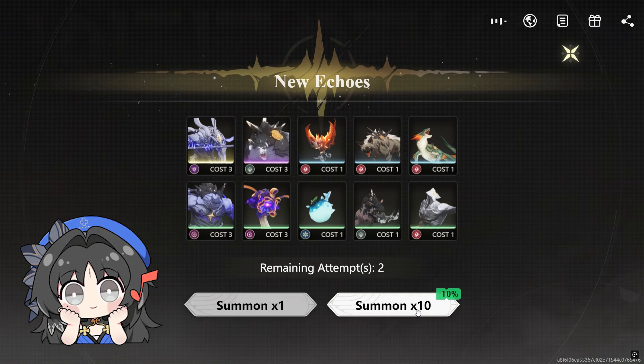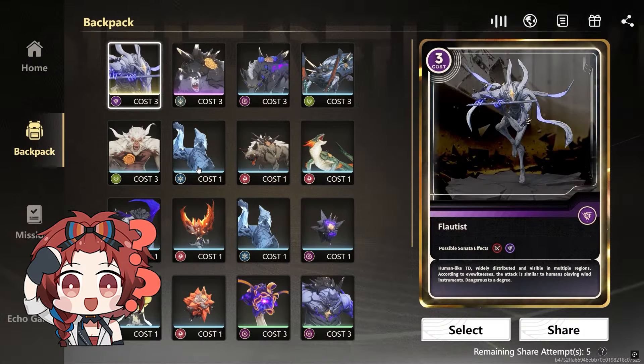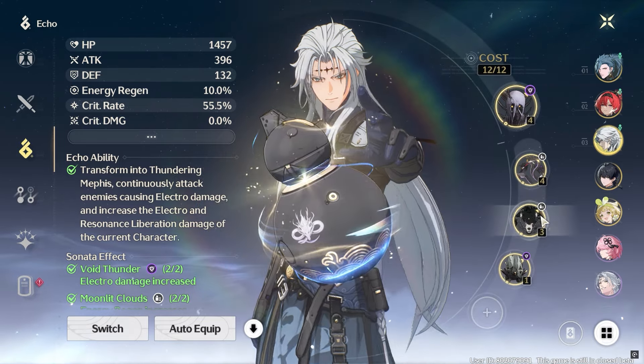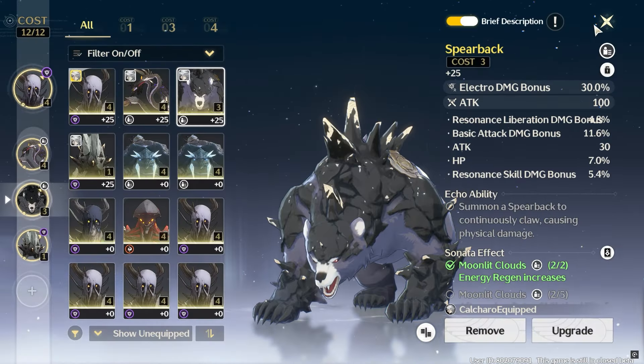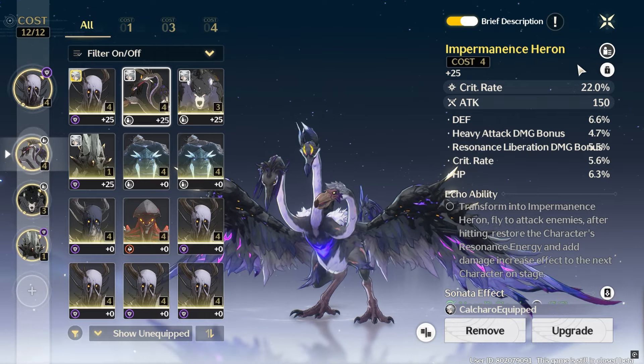How's your early Echo Summon, guys? Are you happy with it? Before we go into the details about this summon event, for our friends that still have no idea about Echoes and what they're used for — this is practically the character gear in Wuthering Waves, which you can equip to strengthen your characters. To build your characters, you need Echoes and put them on your character's Echo slots.